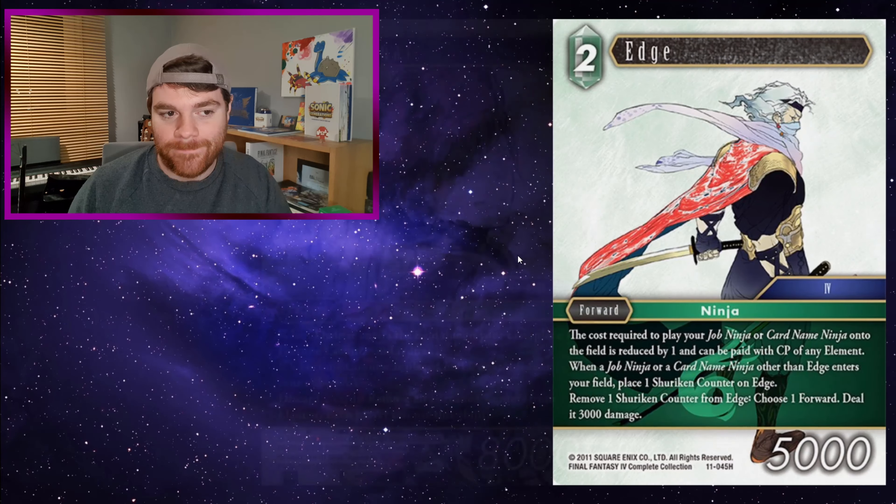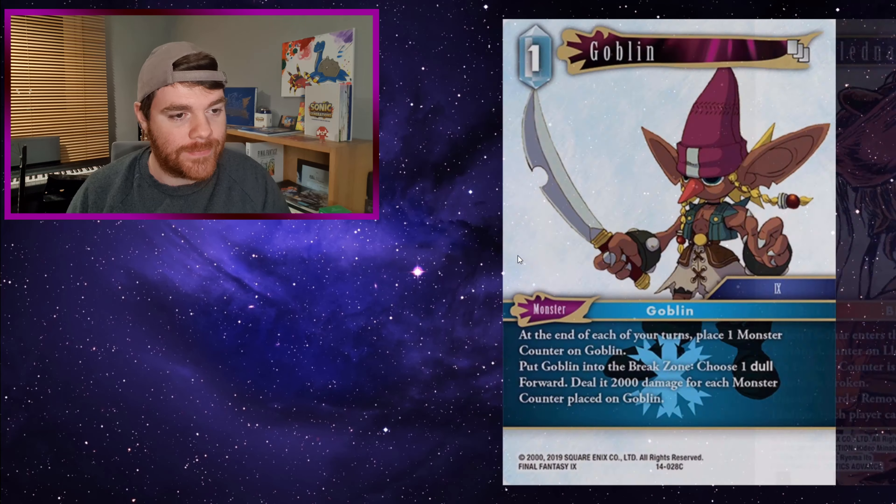The cards we're covering today are Omega, Edge, Ledna, Goblin, and Garnet. So, a mixed bag there.